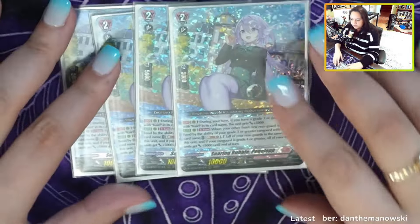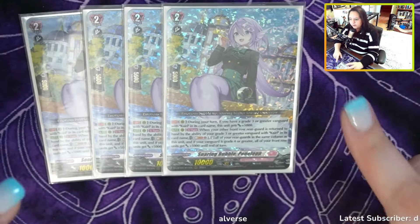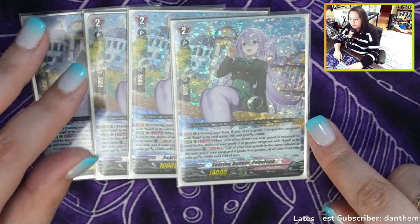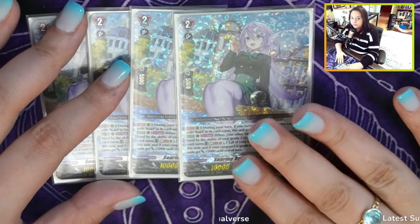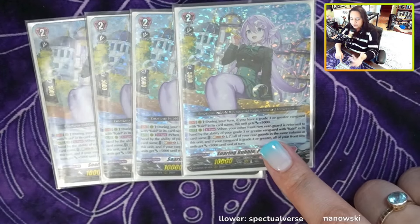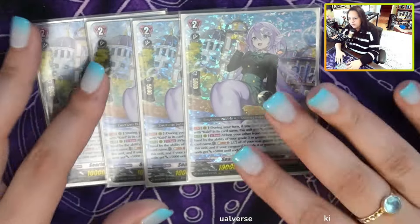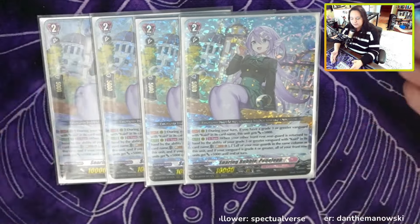The grade twos are very small — there's only this one. This is the new two, Penelope. This card is really nuts, and this is actually the reason why we can run the reverse stacking stuff now. During your turn, if you have a grade three or greater Vanguard with Kairi's card name, she gets 5k — so she's a constant 15k to 20k if you're on grade four. Her second ability says when your other front row rear guard is returned to hand by your grade three or greater Kairi's card name ability, you can restand all rear guards in her column, and if you have a grade four, your entire front row gets 5k. That 5k is really massive — it makes Kairi always hit for 18 and above. So basically she restands herself and the column behind her, and the other column restands too. You basically refresh your entire board, which lets you reuse abilities.